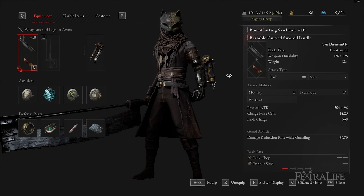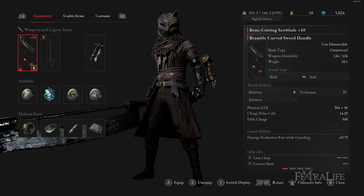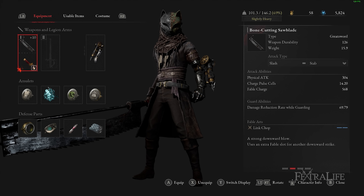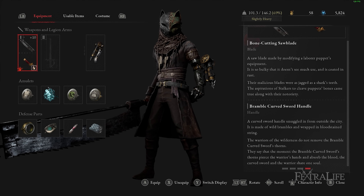The weapon used for this build is a combination of the Bone Cutting Saw Blade and Bramble Curved Sword Handle, which is basically a combination of a heavy blade with a balanced sword handle that are both available by area 5, which is about 8 hours or so into the game.